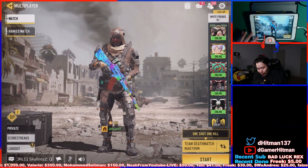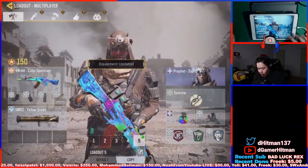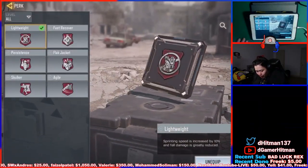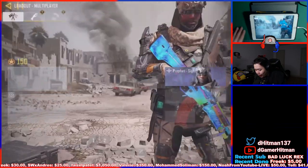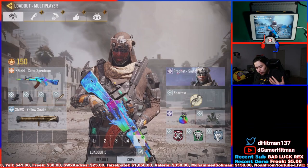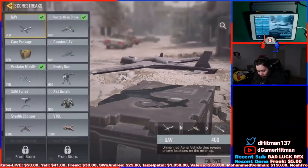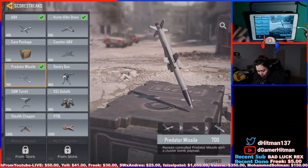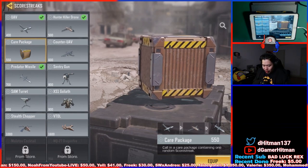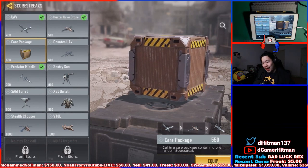For the loadout I've been using for all these events: I had Hardline, Toughness, and Lightweight — though if you want survivability you could swap Lightweight for Flak Jacket. Hardline is important because it helps you get more points and rotate through your scorestreaks faster. For scorestreaks I was running UAV, Hunter Killer Drone, and Care Package instead of Predator Missile, so I could rotate through scorestreaks faster and occasionally get a Predator Missile from the Care Package.